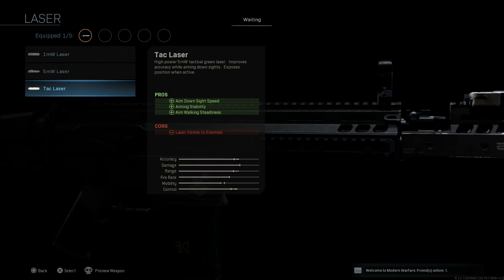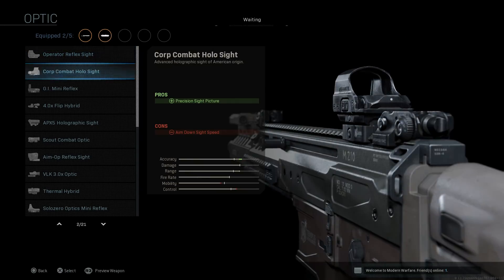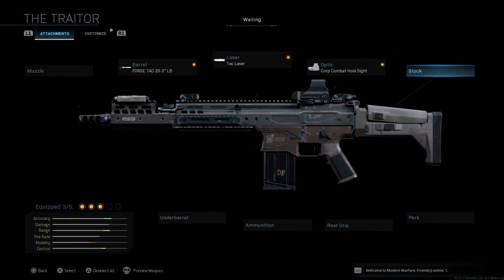For the laser, I'm going with the tack laser because the ADS speed for the SCAR in general is just extremely slow and it gets you killed a lot in gunfights. The high-powered 5-milliwatt laser helps with ADS speed, aiming stability, and aim-walking steadiness. The con is that the laser is visible to enemies when you're ADS-ing, so just be careful about not ADS-ing constantly and you should be fine. For the optic, I'm going with a standard hollow sight for a precision sight picture.